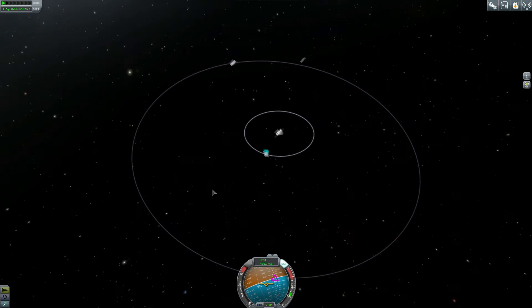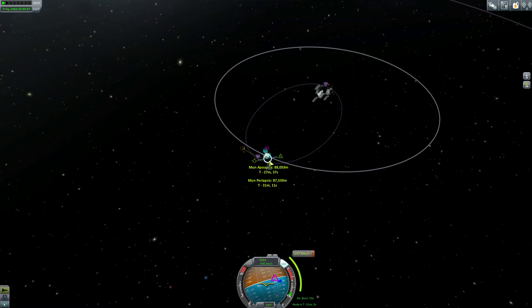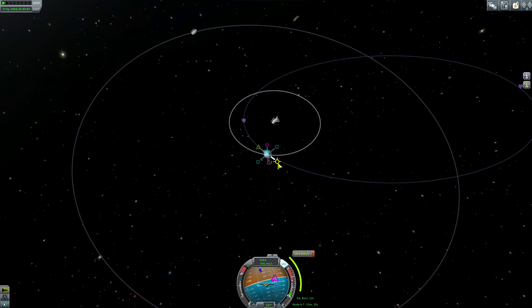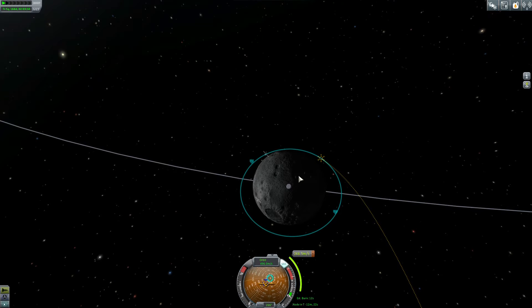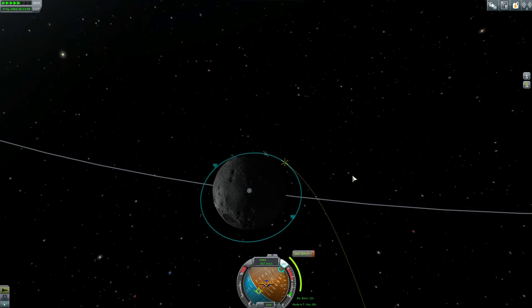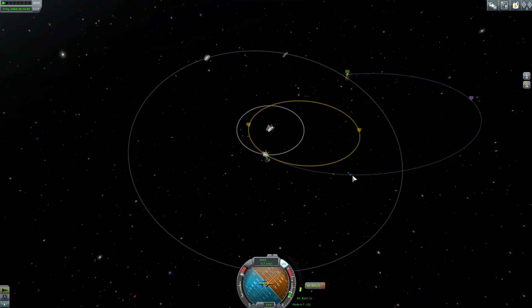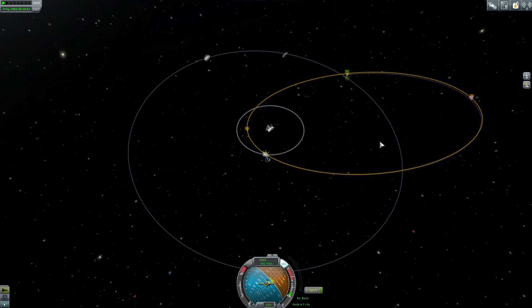Over the next couple of episodes I'm going to start setting up a space station at Minmus for refueling, and probably redesigning my spacecraft so they can be refueled. I'll also probably need refueling locations along the way - possibly at Duna. Maybe I can launch my Jool mission from Duna; just a couple of ideas I'm still working out.